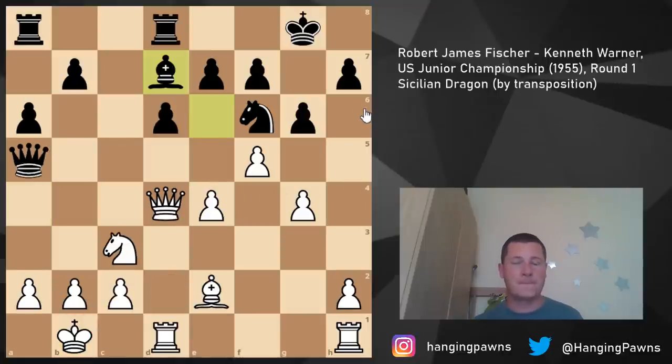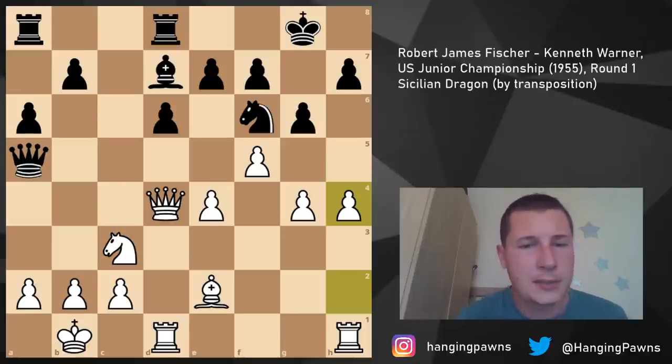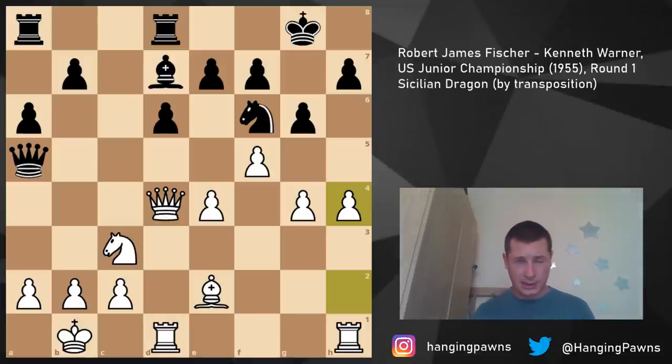Bishop takes e4, rook takes e4, rook takes e4, queen to h6. Queen to d2 would have been better, keeping everything defended and the queen close to the king. Instead rook e2 was played, threatening mate after queen b3. After rook d2, offering the queen trade, Black should pause and find why rook d2 is a losing blunder - queen d2, queen e4 check, and Fischer resigned. He should have won easily and was just crushing it, but unfortunately didn't convert.